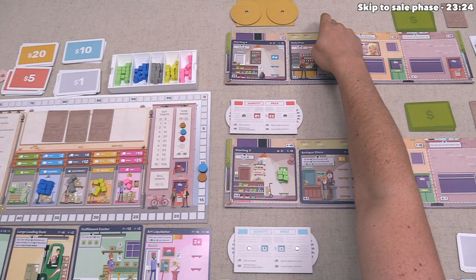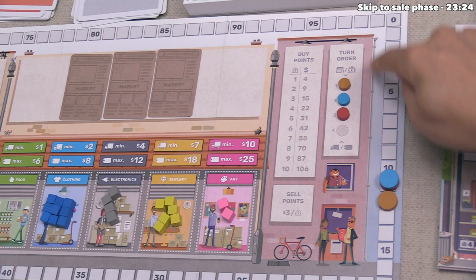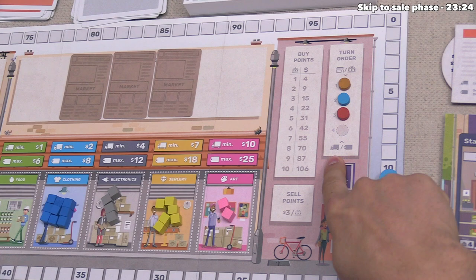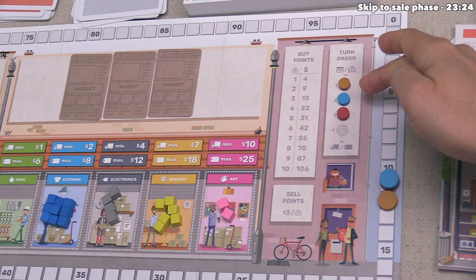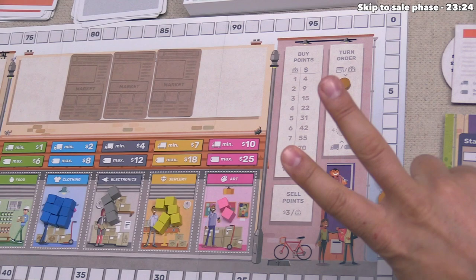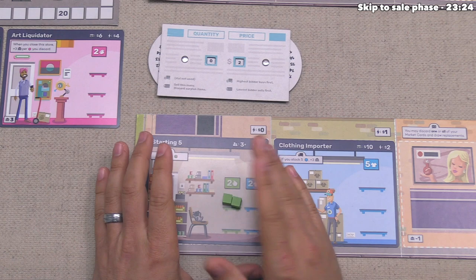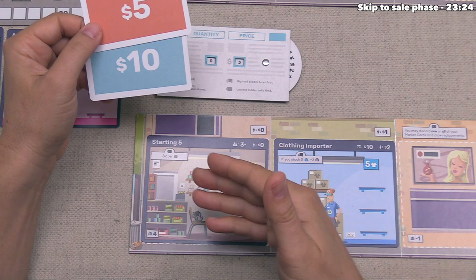Once orange reveals their dial, they also chose the minimum price of $2. With a tied price and a constrained supply, we look at the turn order track — the supply icon at the bottom with an arrow pointing up means the player lowest on the track breaks the tie in their favor. We are tied with orange but our relative position means we go first. We spend $14 to purchase all seven clothing and take $1 back in change.